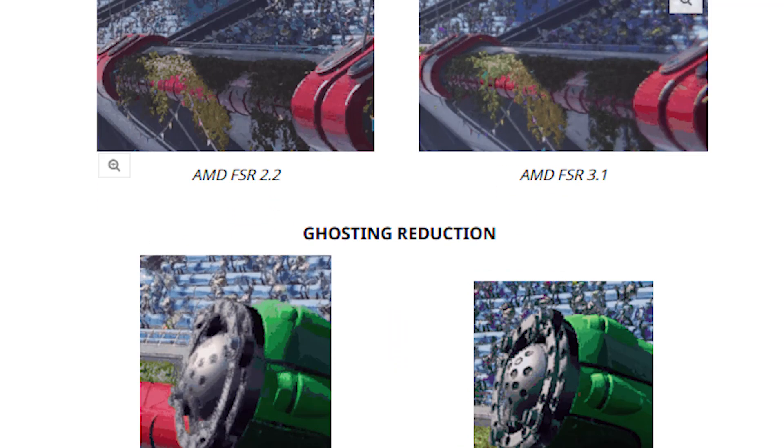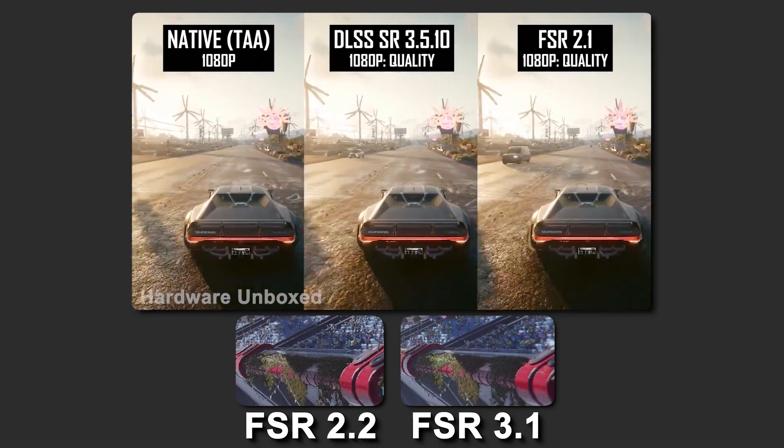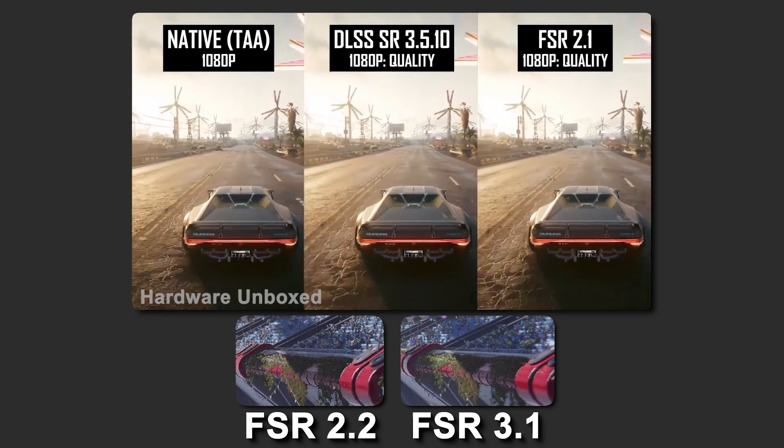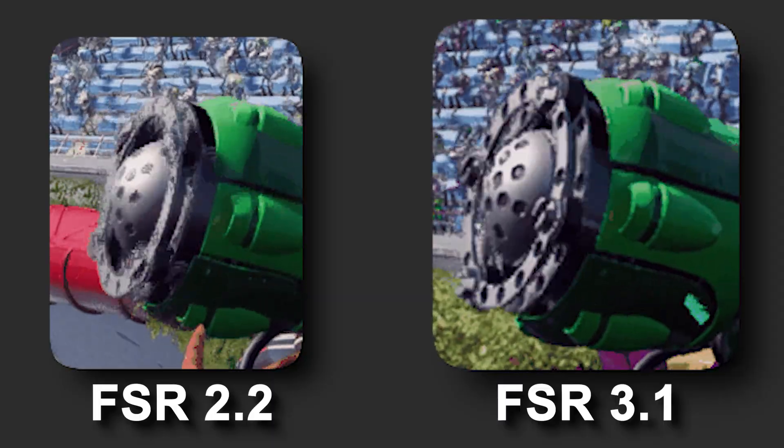As showcased by these grainy, super low-res GIFs, AMD showcases the improved temporal stability at rest and in movement, so there's less flickering or any weird fuzziness around objects in motion, and ghosting has been reduced.